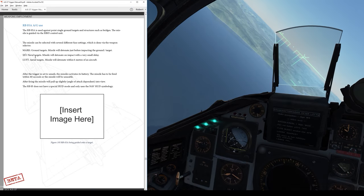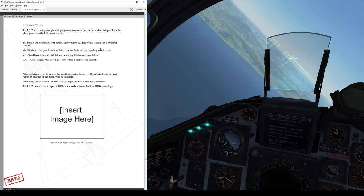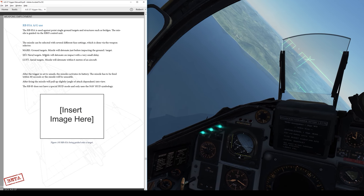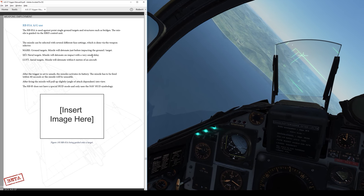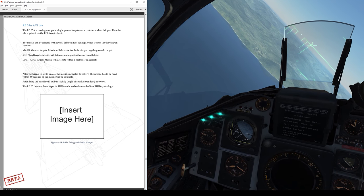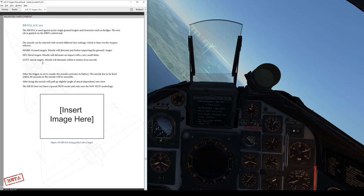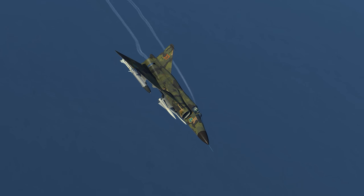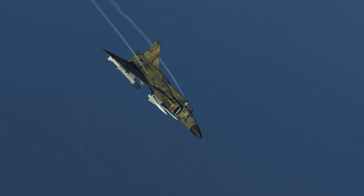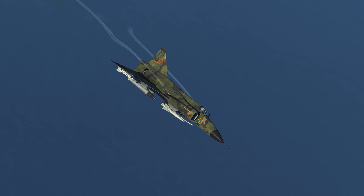We have three fuze settings we can use. MARK for ground targets - that's going to detonate the weapon just before impact. SJO for naval targets - that detonates on impact with a very small delay. And Luft for aerial targets - that detonates the missile within six meters of the aircraft, using some sort of proximity or influence fuse, which I would imagine would be used against non-maneuvering targets like bombers or bomber formations.